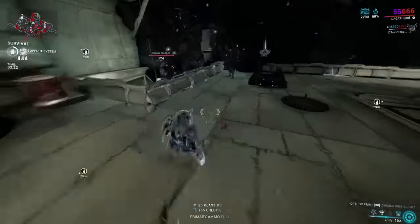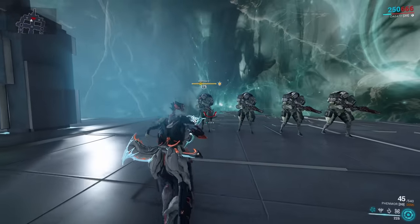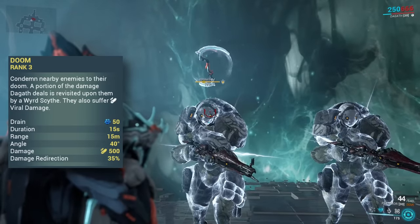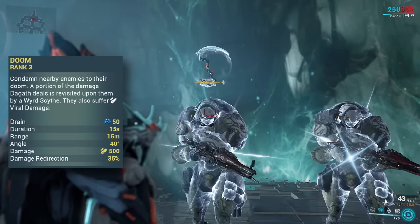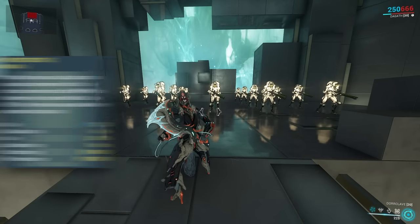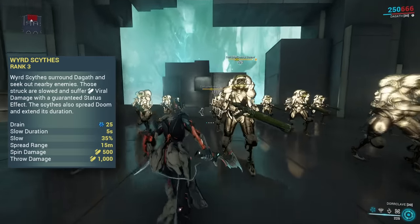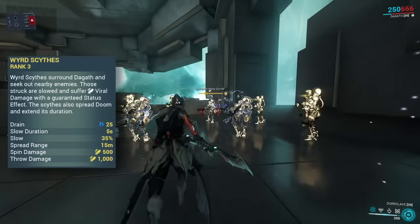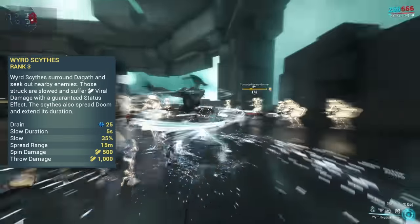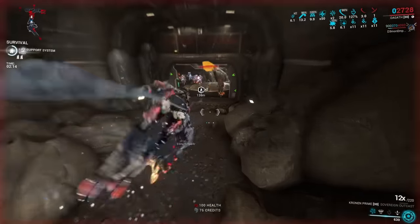Starting with her second ability before the first makes more sense here. Dagoth's 2 is called Doom: it puts enemies into a state where the damage you deal is reflected onto them again a second later, with a little scythe over their head, and they also take viral damage. Her first ability — Wired Scythe, though the pronunciation is uncertain — can spread the Doom effect onto nearby enemies, extending its duration, dealing viral damage with a guaranteed status effect, all while slowing enemies hit by up to 95%. Overall: great crowd control, viral application, and this is also her Helminth ability.